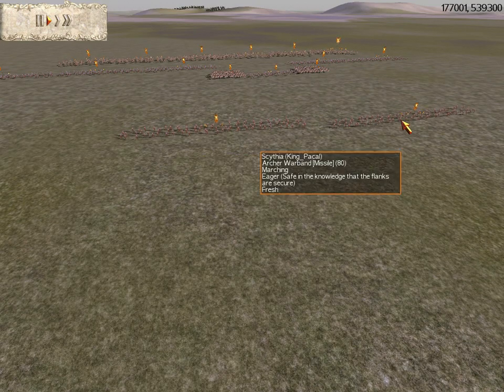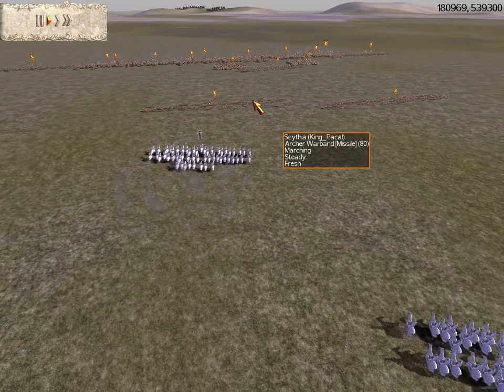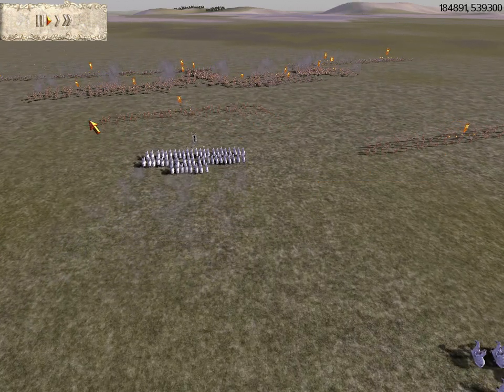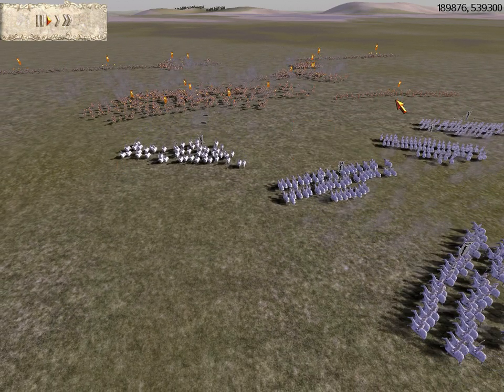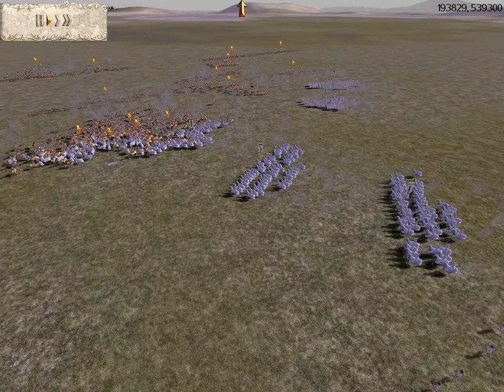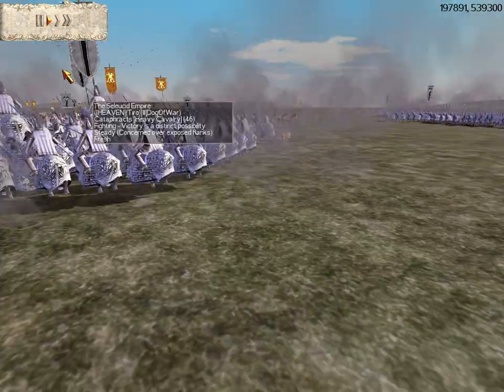I have two Archer Warbands with a Gold Sword and a Chevron, six Chosen Archers with a Gold Sword, and six Headhunt Maidens that are Gold Gold. Here I am attacking his Cataphracts with my Headhunt Maidens. I'll get to the rest of my army in a second.